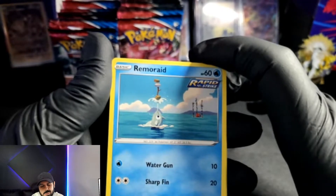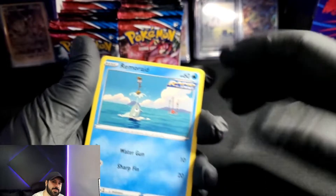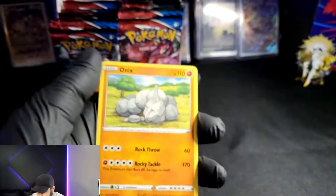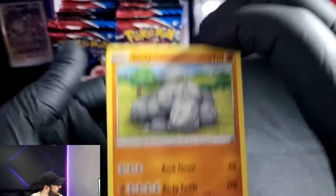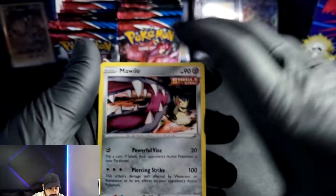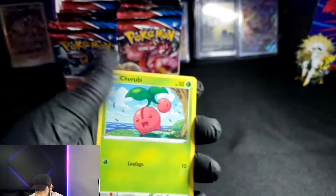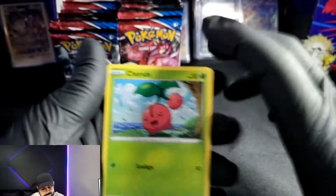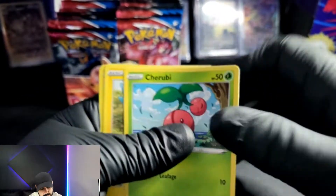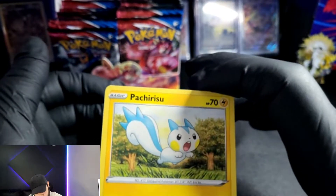Okay, so we got this guy right here — a Remote Raid. We got an Onix over here, yes sir, what up Onix. Same cards as earlier. We've got this guy right here, a Mawile or something like that. We've got this guy right here — a Cherubi, just a little cherry kind of guy.